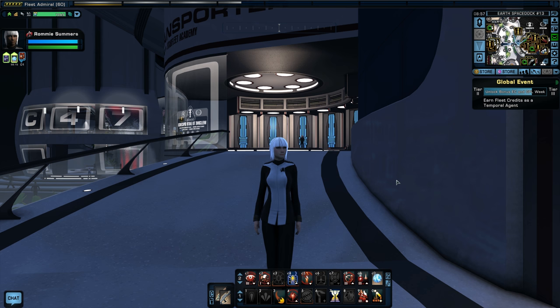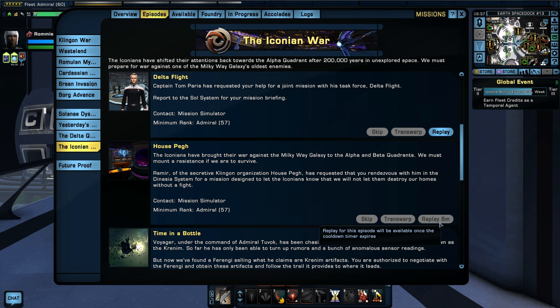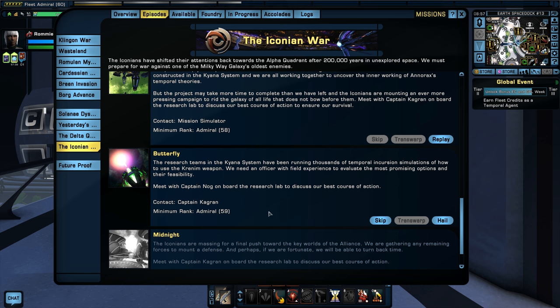Hello Captains, it's Rami Summers again on my free-to-play playthrough of Star Trek Online. We are working our way through the Iconian War currently. I have replayed House Peg in order to get the remaining space and ground traits that mission offers, so I now have all the rewards from House Peg. I still need to replay Time in a Bottle and Broken Circle, but now it's time to start another new mission — Butterfly.